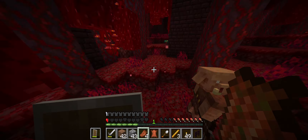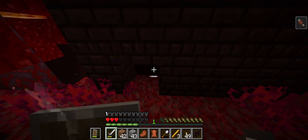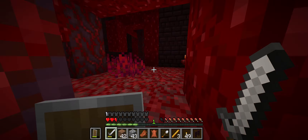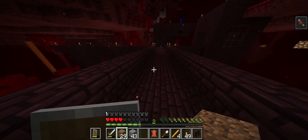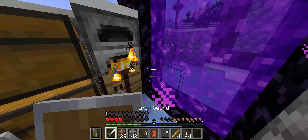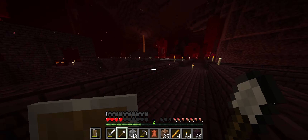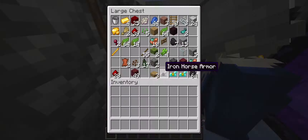Glowstone supposedly works, but it doesn't — because they still spawned. And that's the highest light level you can get out of a block. Even with the highest light level being 15 off of glowstone — torches are 14 — the blazes would keep on spawning even though we dug around the blaze spawners trying to put blocks around it.